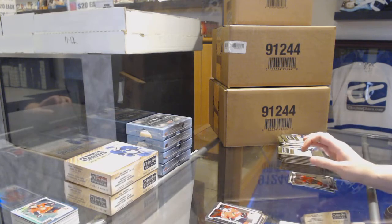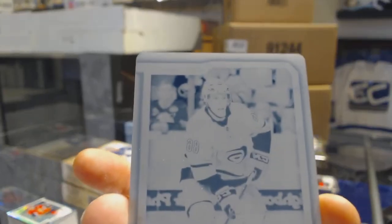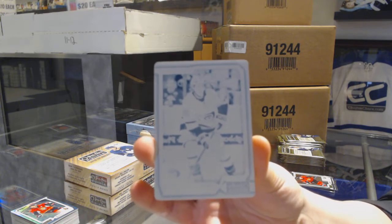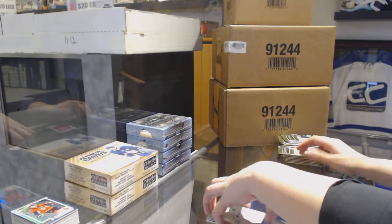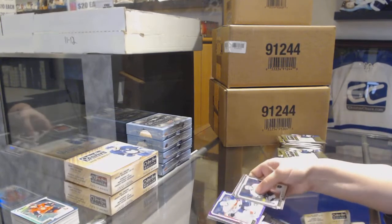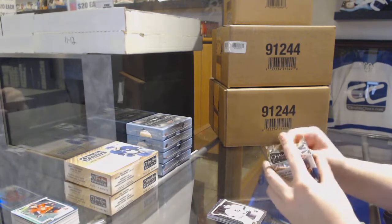Rookie for the Blackhawks of Dylan Secura and a one-of-one printing plate for the Carolina Hurricanes - Tebo Terabine. Violet Pixels for the Panthers - Alexander Barkov, Rookie of Cal Pettersson for the LA Kings.